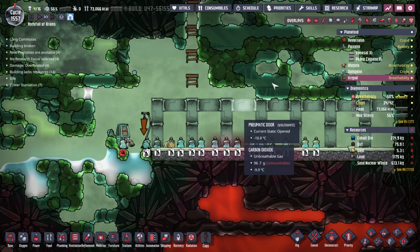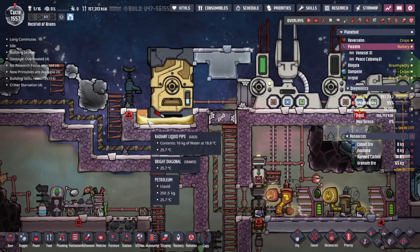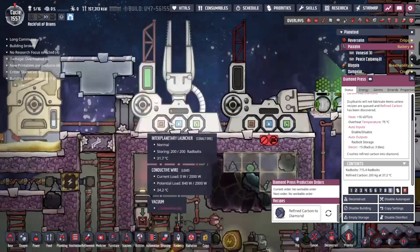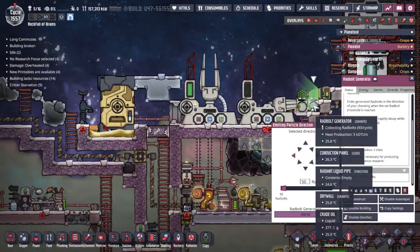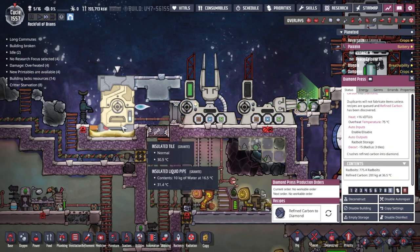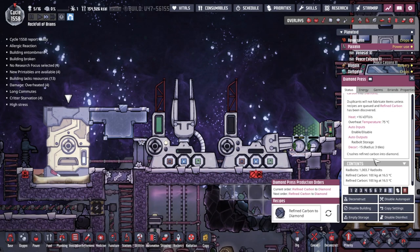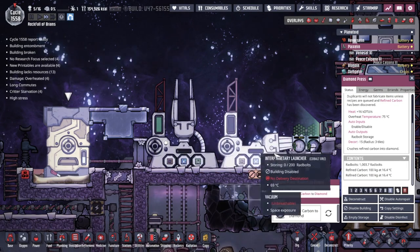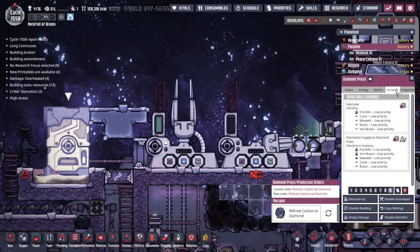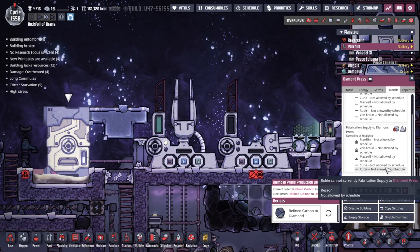Back to our single bee tiny experiment. This should be fine - no problems. One of the problems we did have is I was dumping too hot petroleum in here - this was getting far far too warm. But it looks like maybe we might even be able to see this firing soon - less than half a cycle I do believe. Night time has been caught, so hopefully in the next morning we should see people coming along. Let's have a look at the work errand - not allowed by schedule, but that still means people are going to be trying to do it.